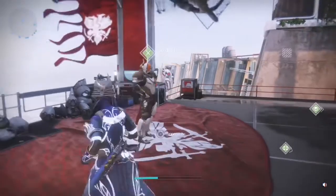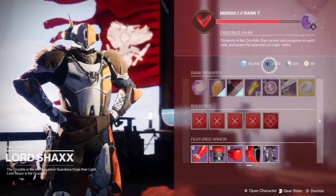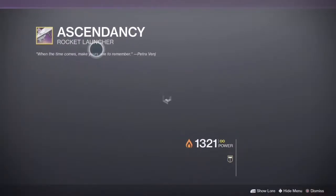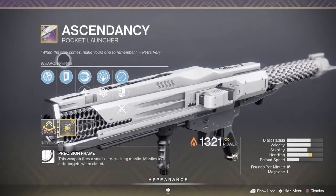In today's video I'm going to show you guys how to get the Ascendancy rocket launcher, which is the new ritual weapon added into Season of the Lost for the Crucible. This Ascendancy rocket launcher has a ton of different perks.